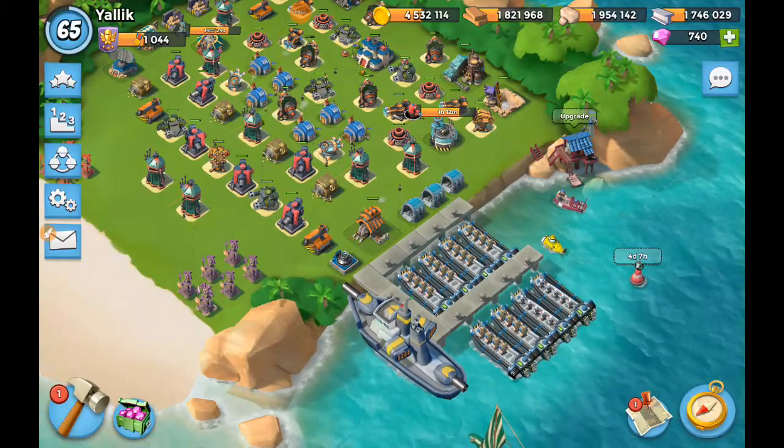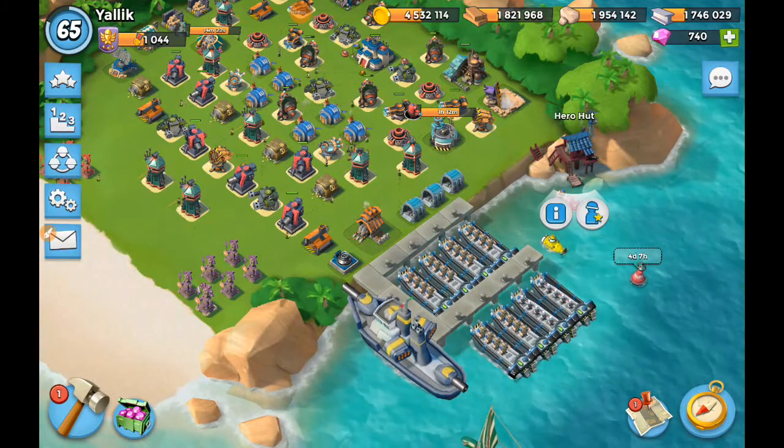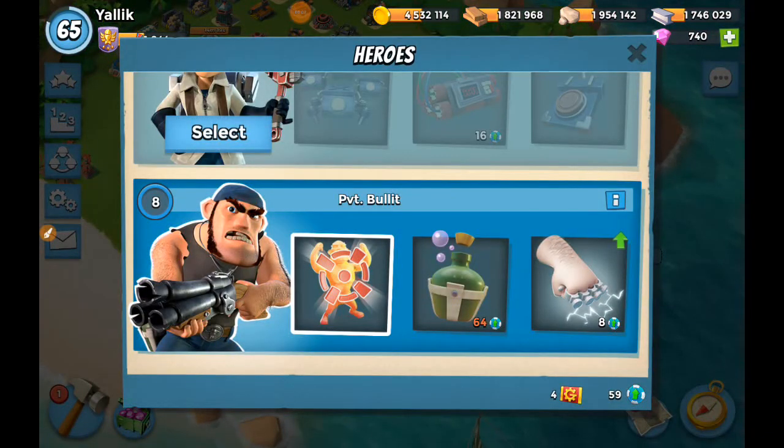Hey guys, I'm Yalik and in today's Boom Beach video I'm going to be explaining Private Bullet's two features: his Pain Tolerance and his Taunt. A lot of guys in my task force don't seem to understand how to use these, and it gets really frustrating when you specify in an op note to bring Bullet and taunt, and either they don't bring Bullet or they bring him but don't taunt, which negates the purpose.